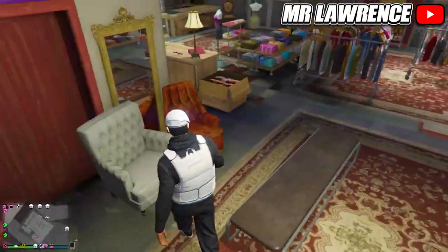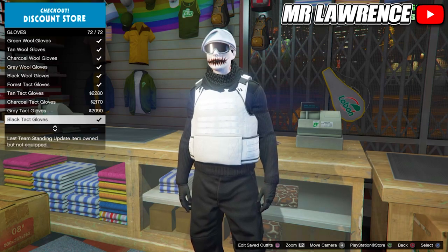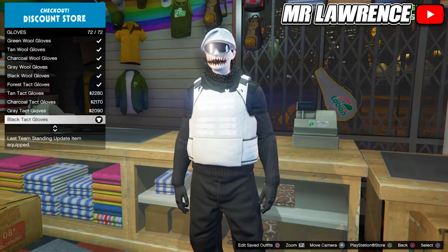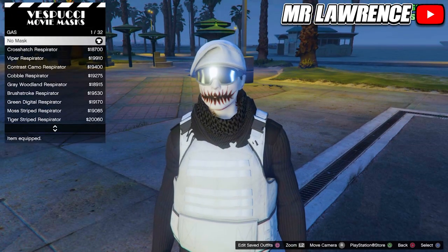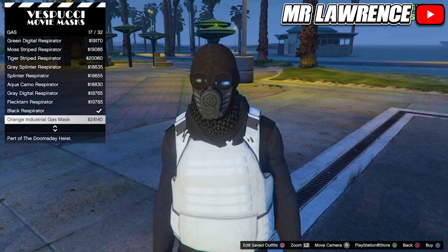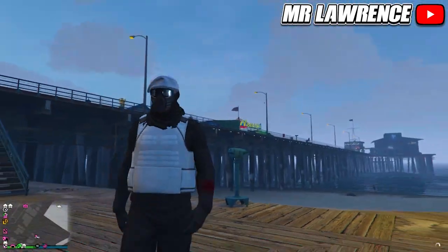Go to accessories once again, then to gloves and equip the black tactical gloves. Now save this outfit in any slot and make your way over to the mask store. Then go to gas masks and buy number 16. Do the telescope glitch and save this outfit. You are now done with this outfit and we can move on to the final outfit of today's video.